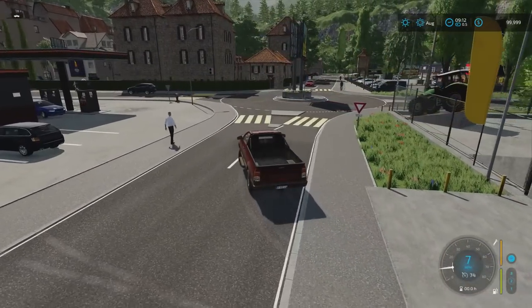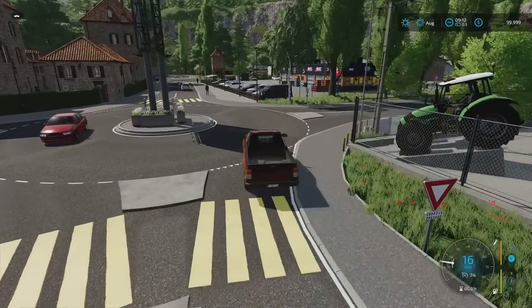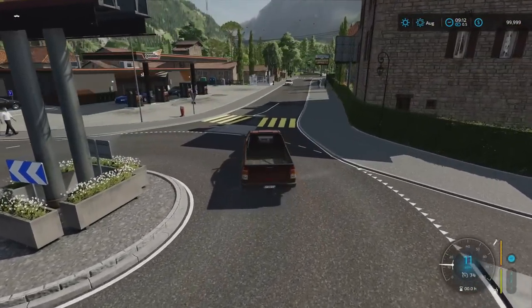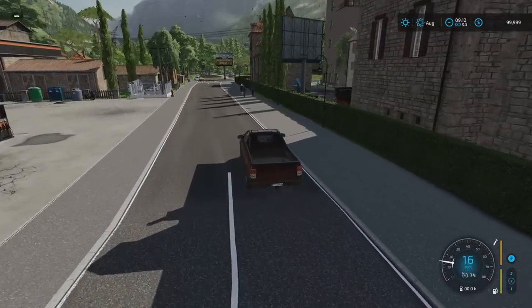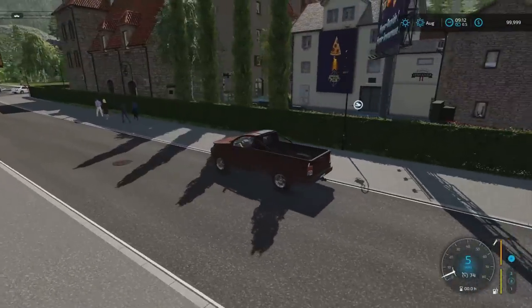There are plenty of roundabouts here. It does say this is a very beautiful place among the mountains in the southeast of France — that's why everything has got a kind of French feel to it. To the left we've got the fuel station, and we've also got a pizzeria.